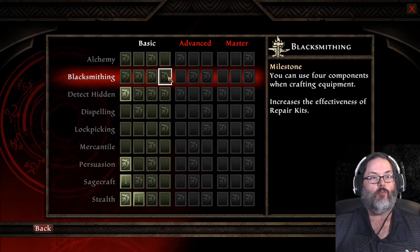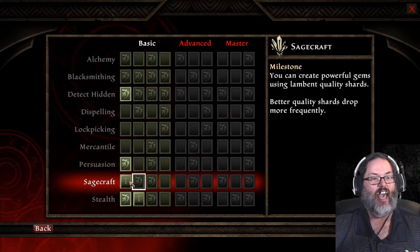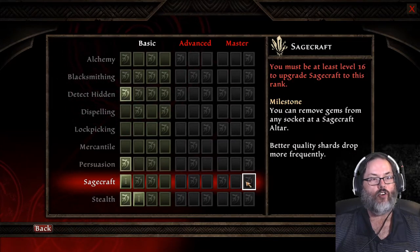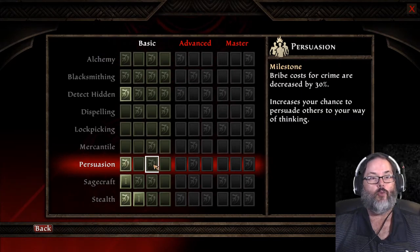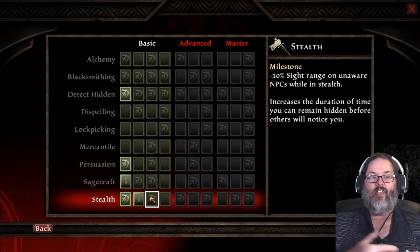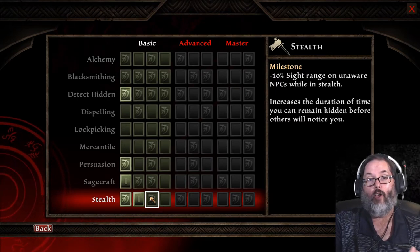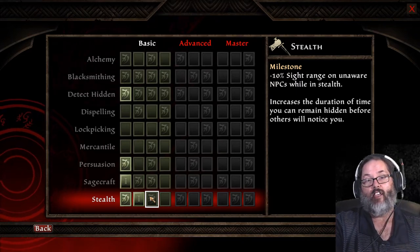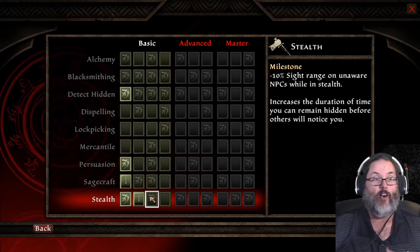You do want Blacksmithing maxed out. Depending on your class, you may want to max out Sagecraft if you're a mage. Persuasion you want probably at least three points to open up some discussion options. And Stealth — if you're playing a rogue you'll want a little bit, but the backstabbing opportunities are few and far between in this game. Even more stealth won't help much because enemies will basically always see you except in a handful of fights.